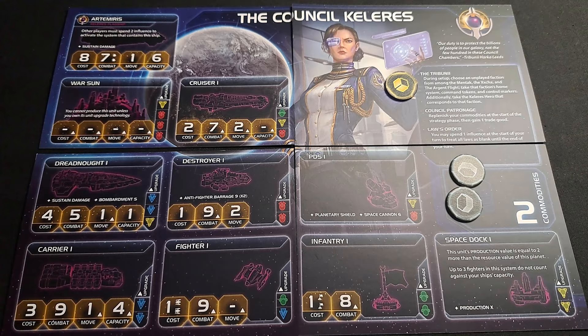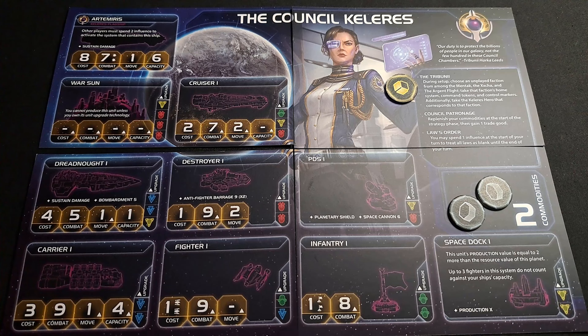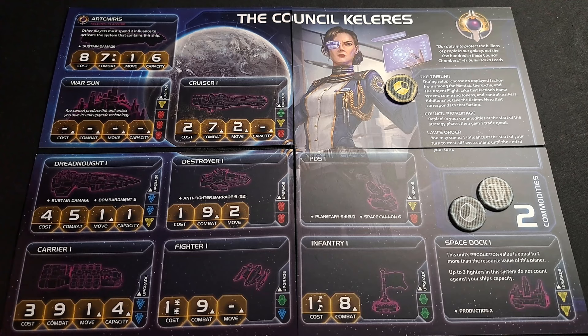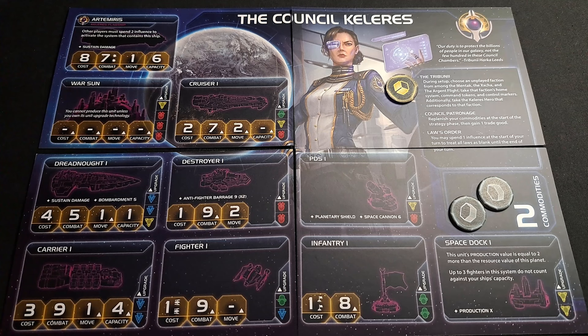The other ability, Laws & Order: you may spend one influence at the start of your turn to treat all laws as blank until the end of your turn — and you can use that trade good for that purpose. The main thing is you can do this every turn if you have the influence; it doesn't exhaust like a card. You may never use this in the game, but it's a nice utility to have in case you're being bullied with laws.